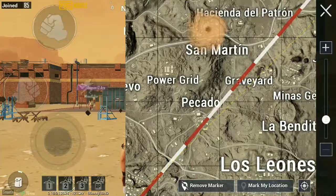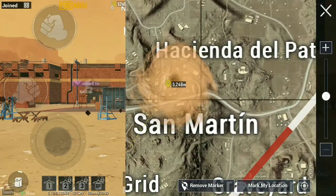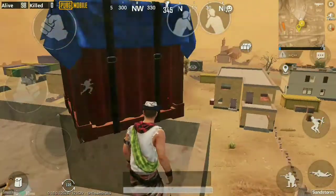Number 1. In the rooftop of the tallest building in San Martín, you can find the drop in the corner of the rooftop. Chance of getting sandstorm in San Martín is 20%.